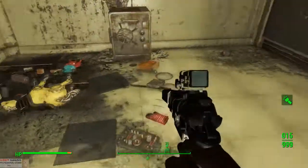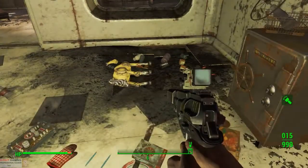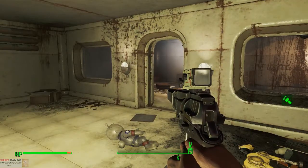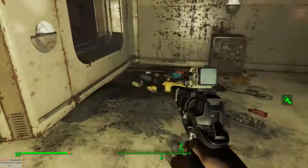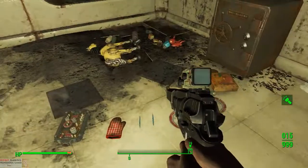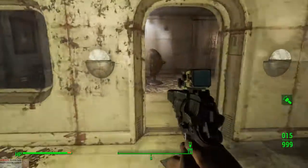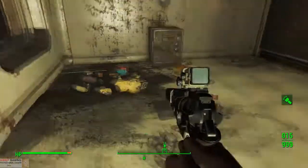The trick is you have to put it on the ground — throw it away from the room. You cannot have it in the inventory. Even if you leave the inventory it still doesn't count; I had to throw it on the ground. And test number three complete.